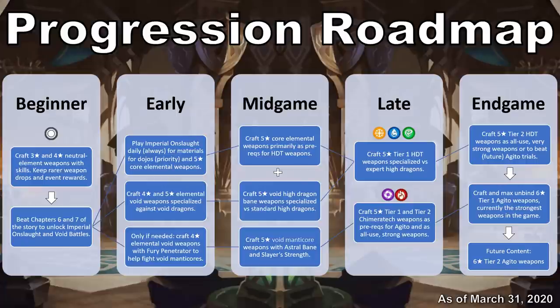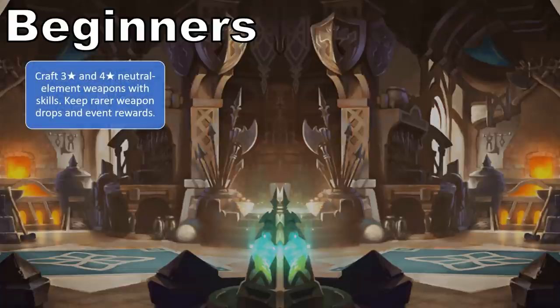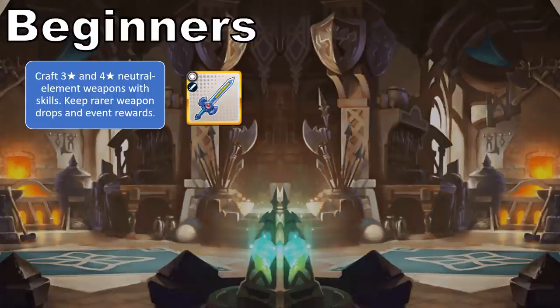Very early on, I would suggest worrying less about elemental attunement and focusing more on crafting general-purpose neutral element weapons that help your strongest adventurers build might and give your team additional iframe opportunities. One of the most common approaches to powering up is to have one strong unit of each element, then slowly work your way toward having an entire team of each element that's strong. Neutral element weapons can be shared across characters of any element while still providing access to any skills or abilities the weapon has.